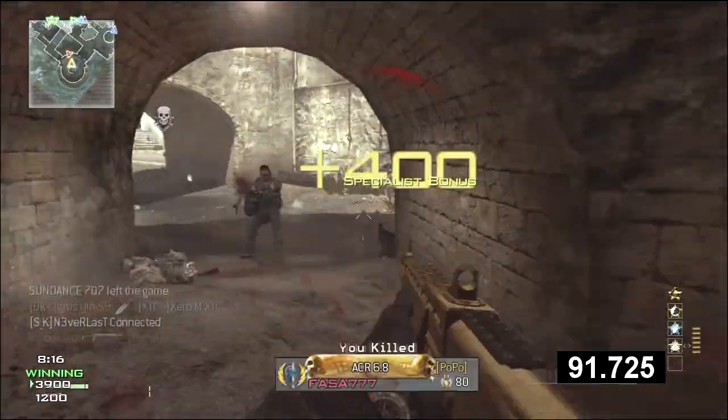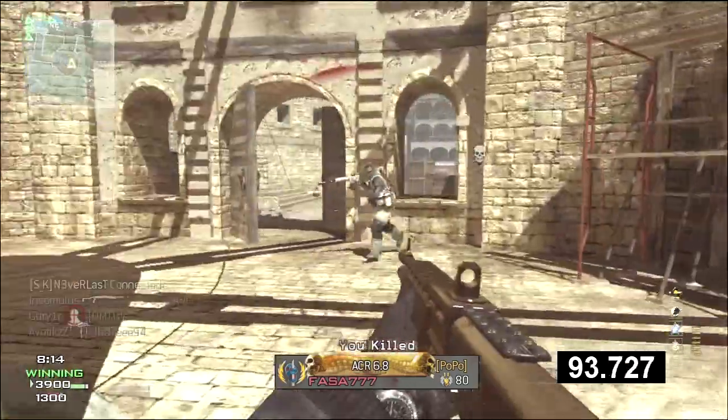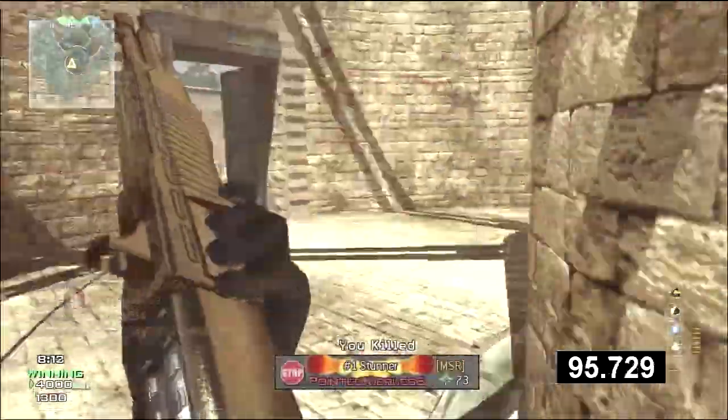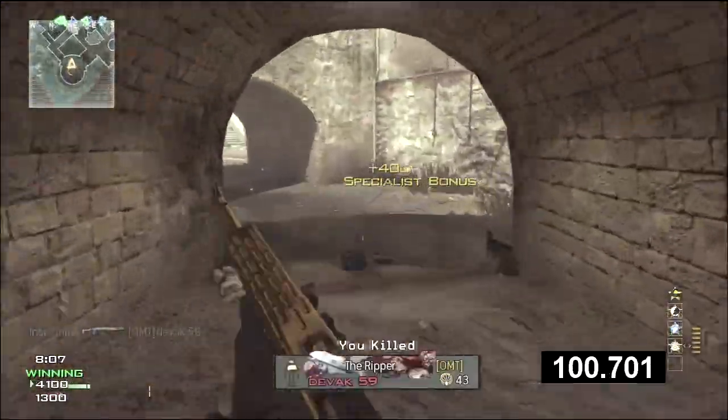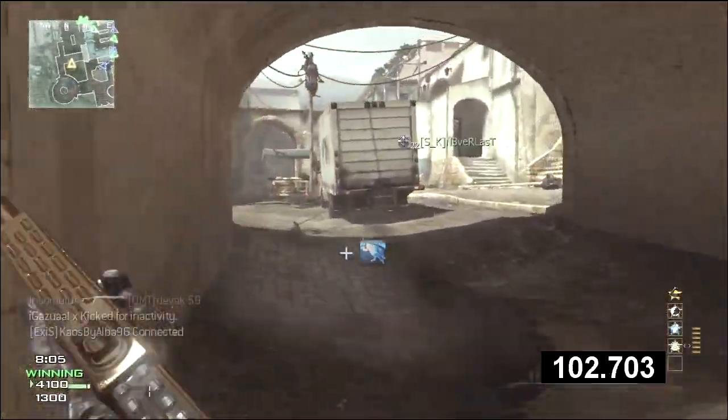Like you're going to see coming up here, I get a hit marker, I hide behind that wall and I take him out. And the same thing will happen again once a guy comes through this door here. I kind of shoot him, hide behind this wall, come back out, take another shot and that's kind of how you want to play when you are using these guns.